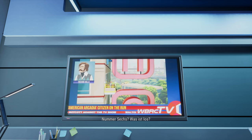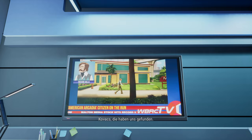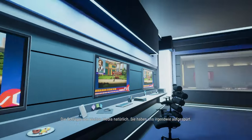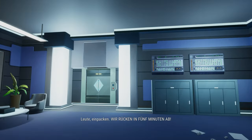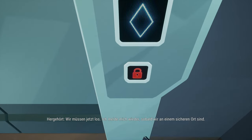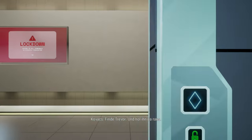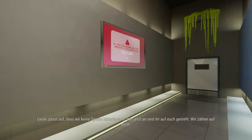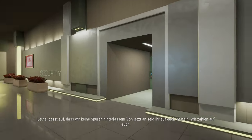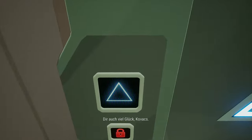Hold on a second. Number six? What's happening? Damn it — guys, they're down here. We need to go, now! Kovacs, they found us. Who? Walton Media's goons, of course. They must be tracking us somehow. Everybody gear up — we are out in five! We have to go now. I will get in touch with you again as soon as we reach a safe spot. Kovacs, find Trevor and get him out. From now on, you are on your own. We are counting on you. Stay safe, number six. And good luck.